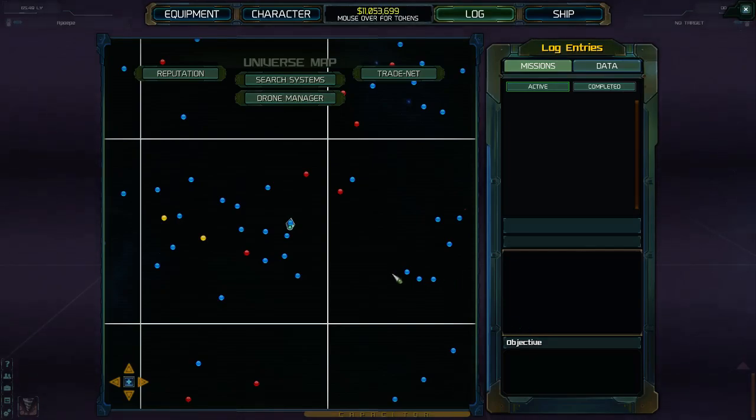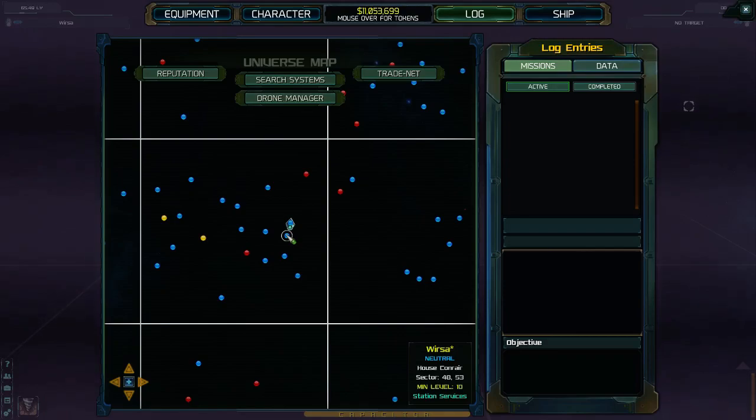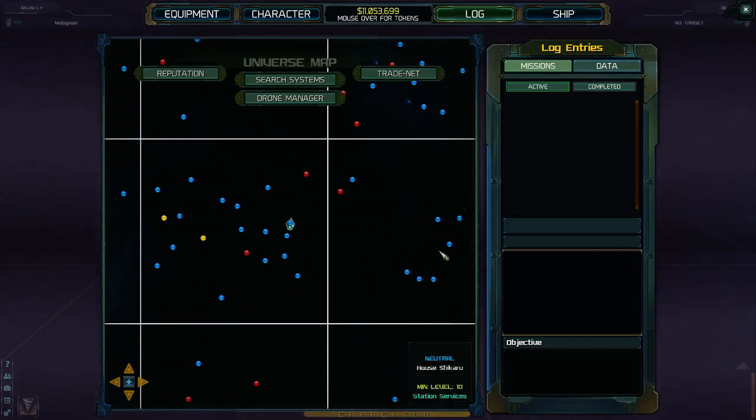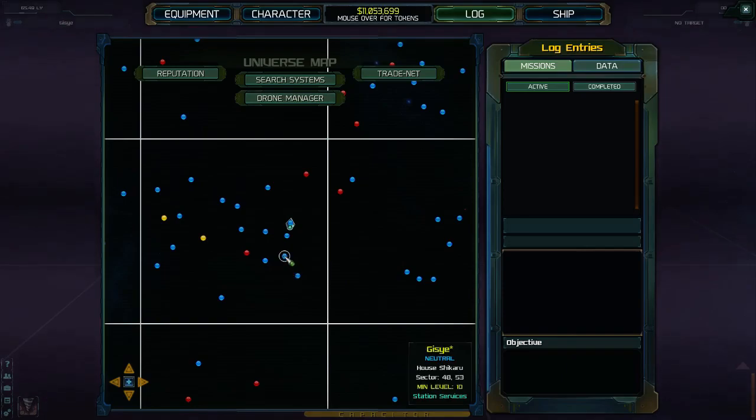Something I want to show before that, which might not be obvious to all: if you've already placed a beacon in a system, notice when I hover over the name of the system, they have little asterisks by the end of the name. That tells us that I've dropped a beacon in that system, because when you have thousands upon thousands of systems you're going to soon forget which systems you've dropped beacons in. So pay attention to the little asterisks.